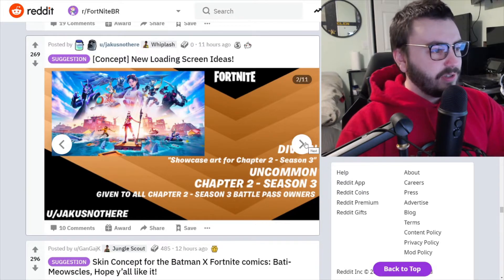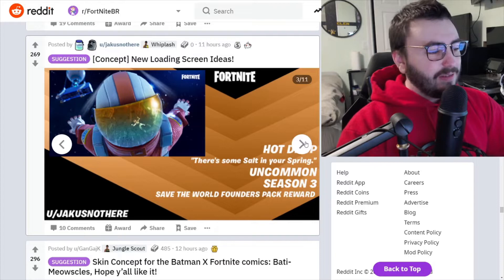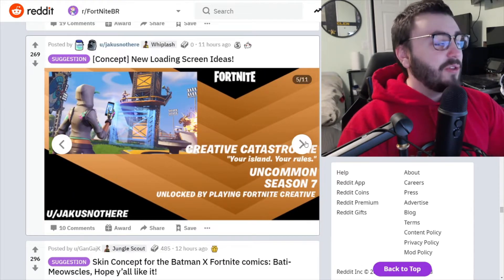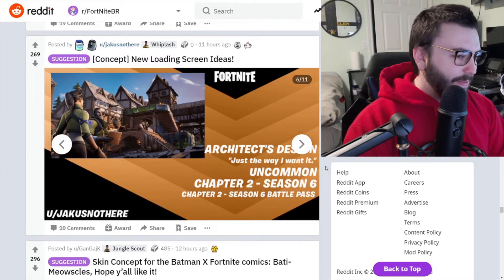It's the Chapter Season Three theme — that's good, that's awesome. I feel like these should already be in the game. The old Creative logo — that's so cool. And what's this one? Happy Hamlet, Chapter Two Season Six.